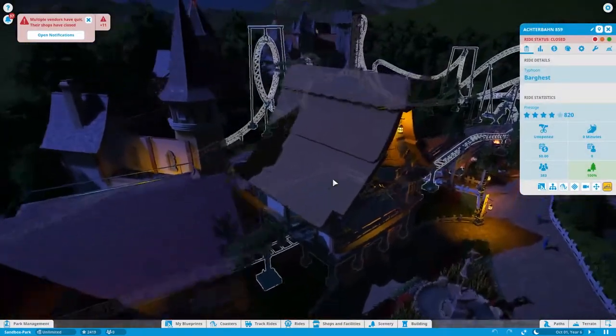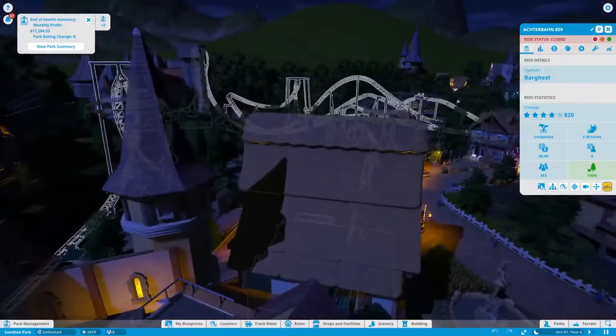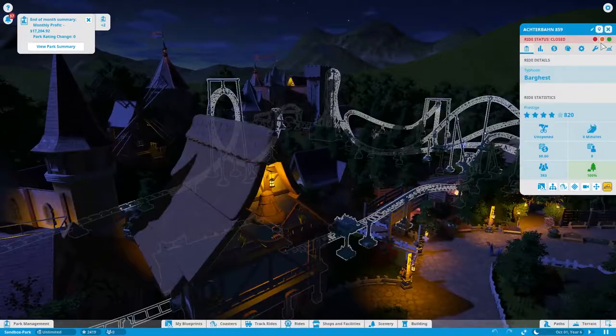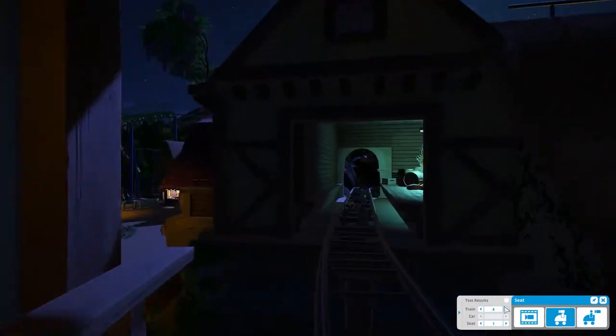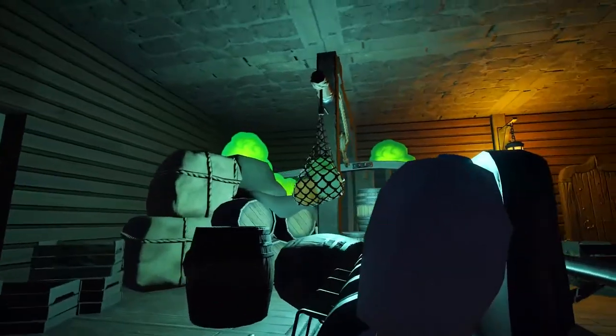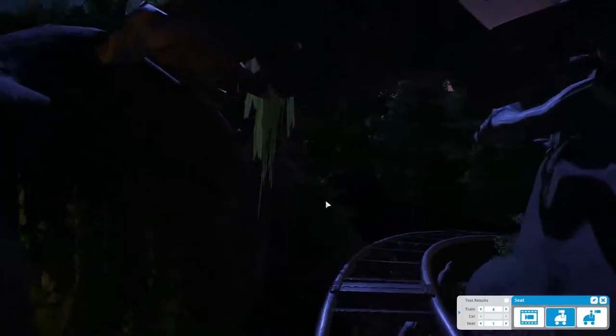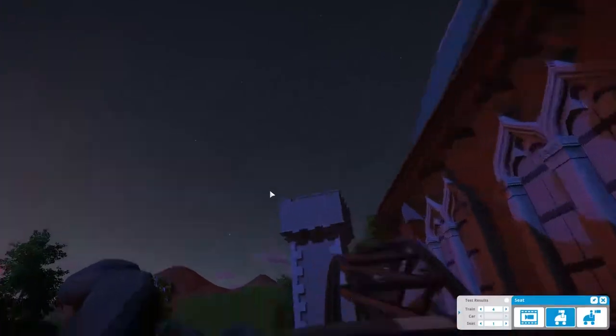I'm gonna check out this roller coaster right here - I remember this had some sort of surprise in it so I'm not gonna spoil it. We'll catch up to that train in front of us. There's some potions and things, going under a little tree. Wait - is this a launch? Right off the bat a launch! Nice loop through the castle - wow!